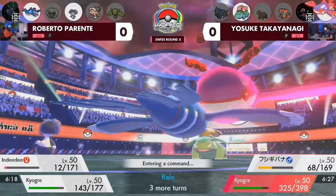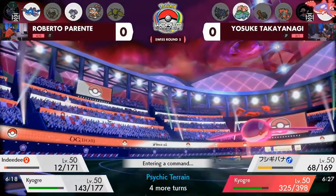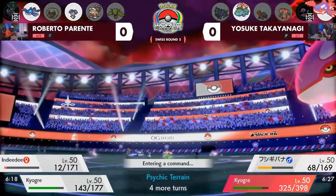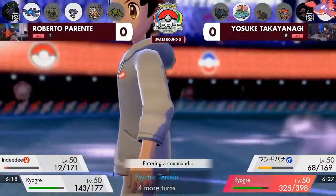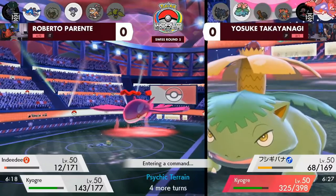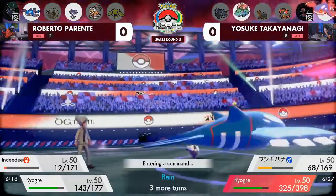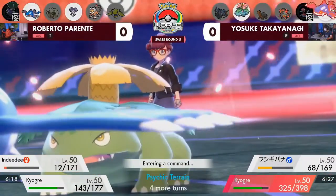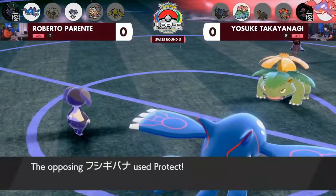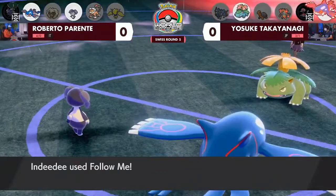Despite that Special Defense boost, it's still going to take a huge chunk of damage. That's what we call calculated — Roberto knew his Indeedee at plus one Special Defense would be able to survive the Max Geyser in the rain, so that's a very smart play. You don't want Landorus eating a Max Geyser to the face, so you'd rather the Indeedee, who really is just a supportive Pokemon. It's already at 12 HP. What would be really valuable for Roberto is to force Kyogre to waste its next Dynamax turn because of Follow Me.